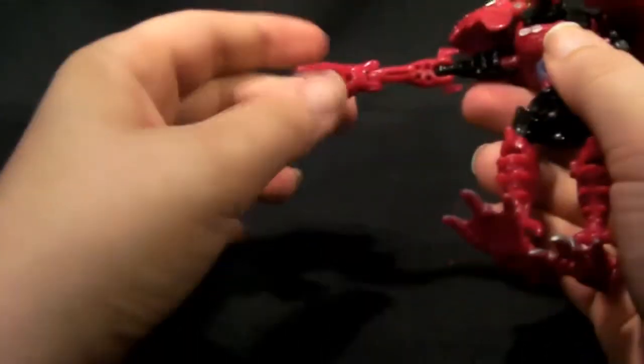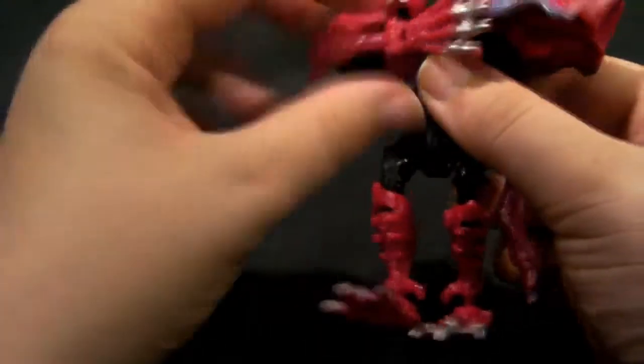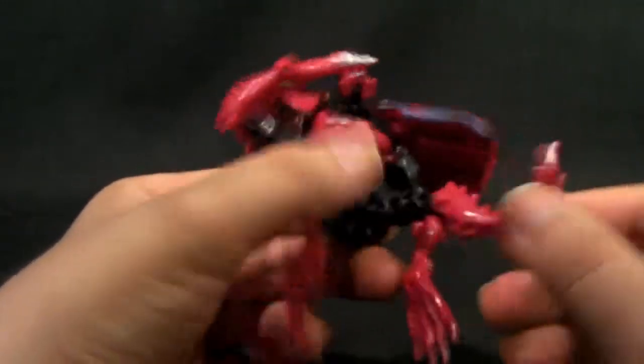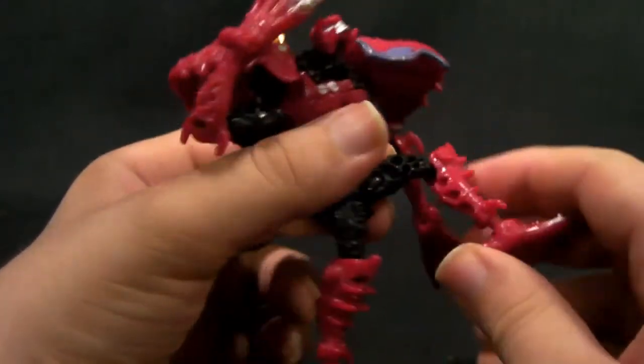Arms: ball joint, ball joint, hinge joint — so he's got a nice range of movement. Legs: ball joint at the hips, ball joint at the knees — lots of movement. And a ball joint at the foot — lots of movement.